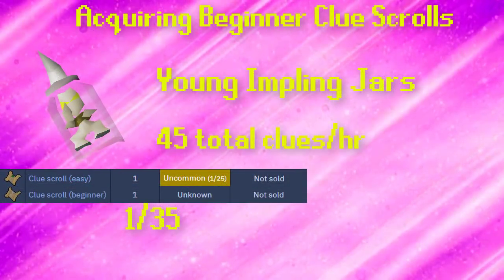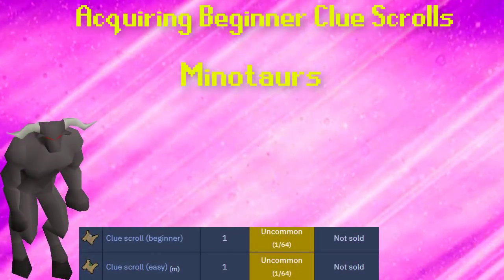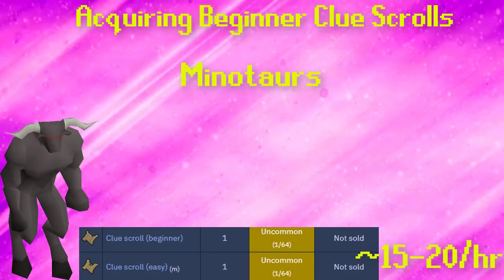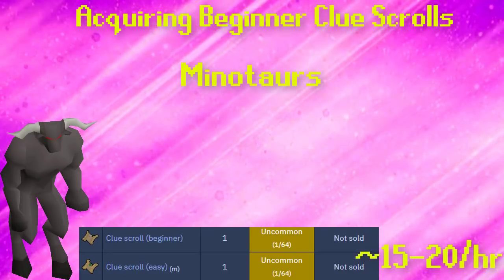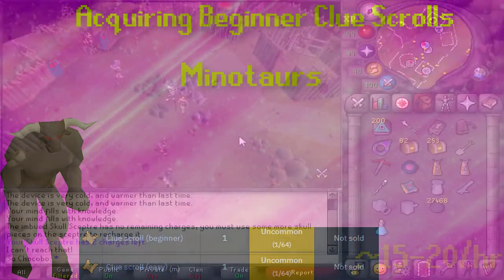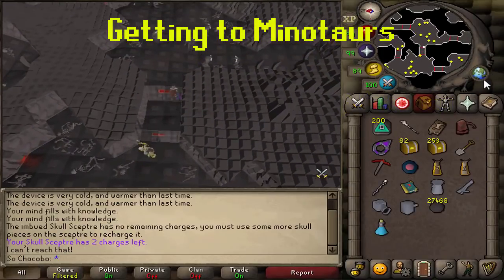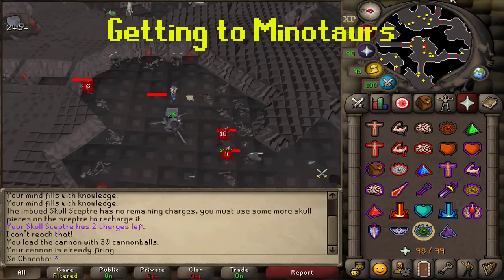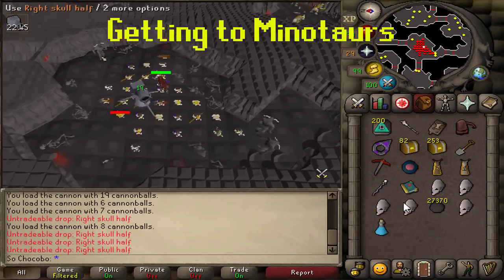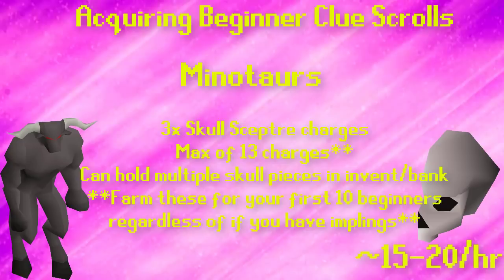I would estimate you can do around 45 clues on average per hour regardless of the steps you receive, just because of how quickly you can do this. The second method of obtaining beginner clues is killing minotaurs. One of the top-ranked beginner clue scroll completers told me that minotaurs are definitely more efficient than goblins simply because they drop right skull half pieces. That imbued skull scepter you'll be using a lot, so having extra teleports is crucial. I would always recommend at least doing minotaurs for your first 10 beginner clues to stockpile right skull halves for your skull scepter.